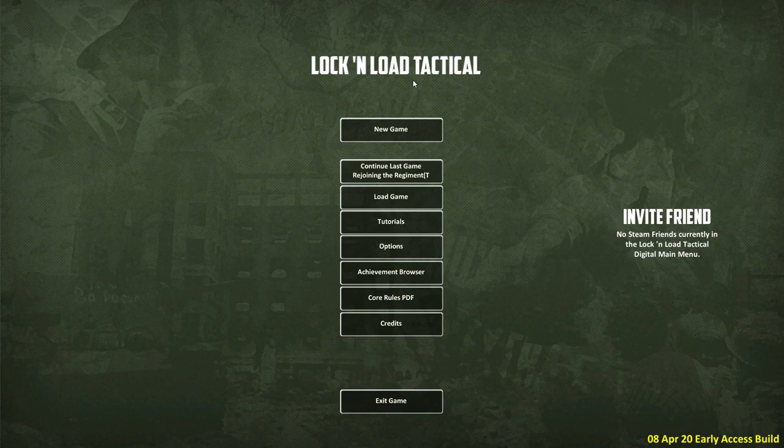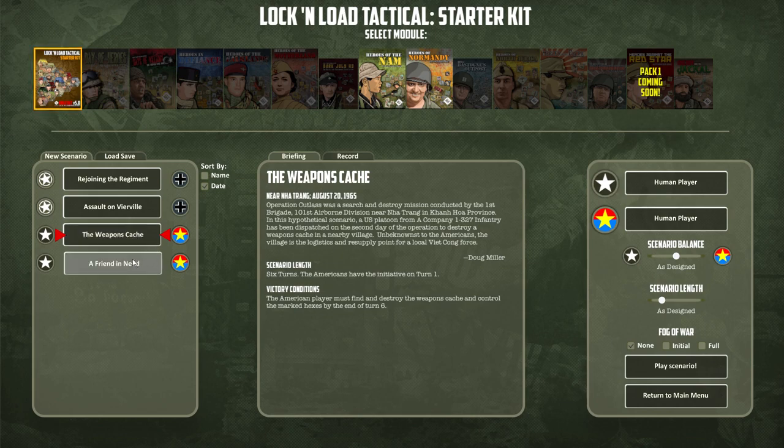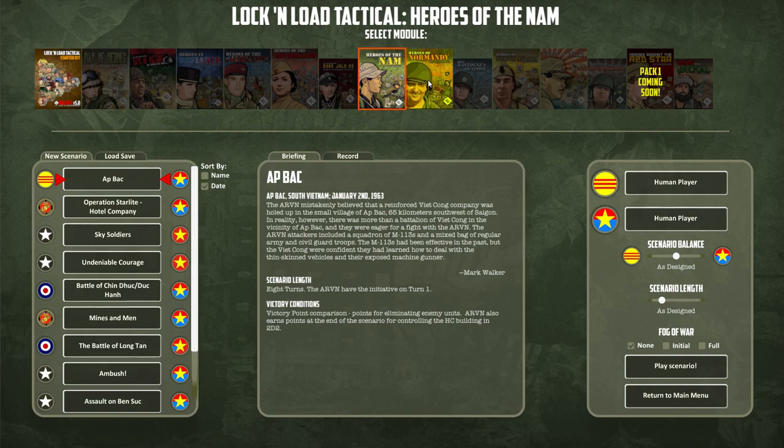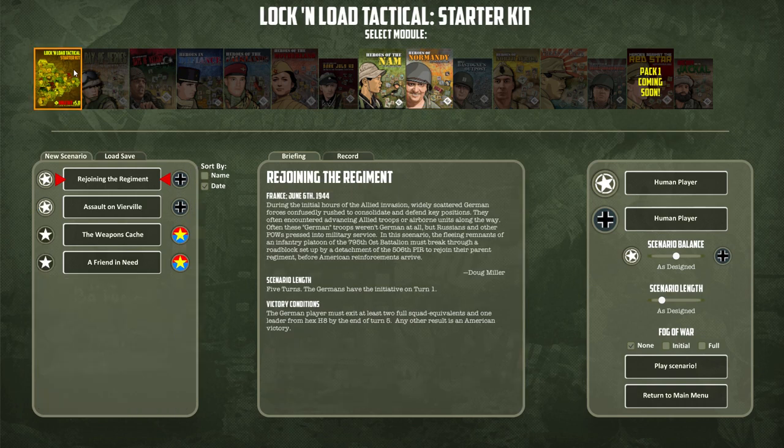That basically means I've run through two of the starter kit base-set scenarios. I apologize for the long intro, but this is my first time doing this and I want to explain a few things. Lock and Load Tactical Starter Kit has four modules — two World War Two and two Vietnam War. I've purchased the expansion battle packs, which add a ton more scenarios. The starter kit, I think it was five or six bucks, gets you started with four scenarios. You can play human versus human, or one side can be the computer.